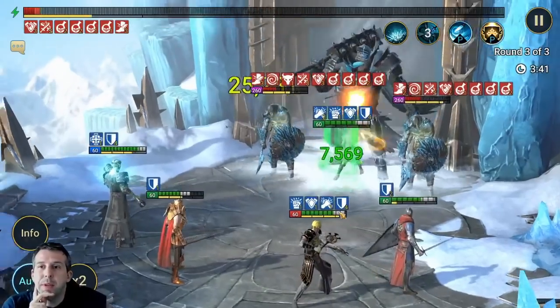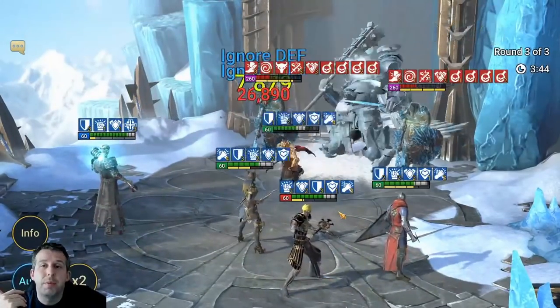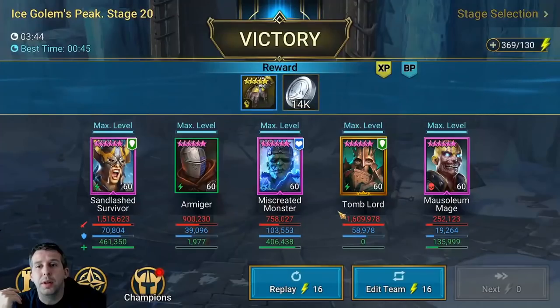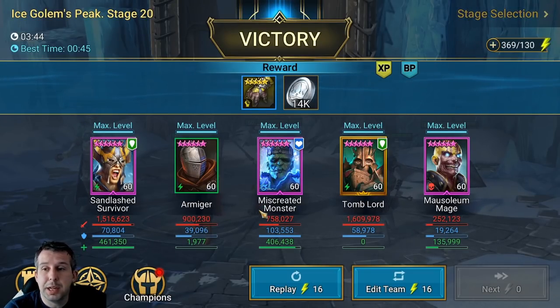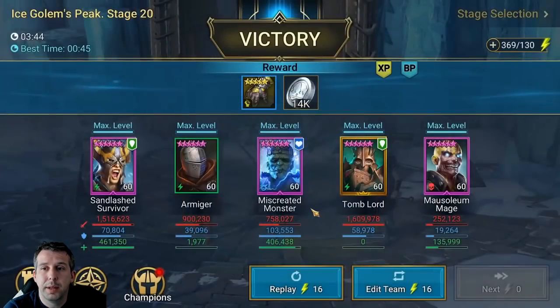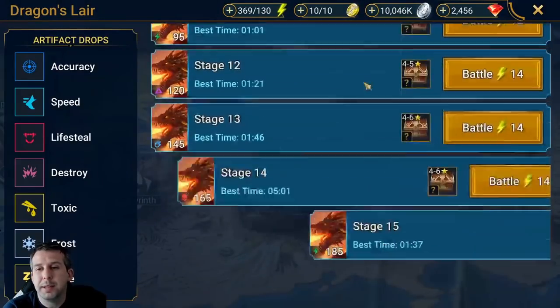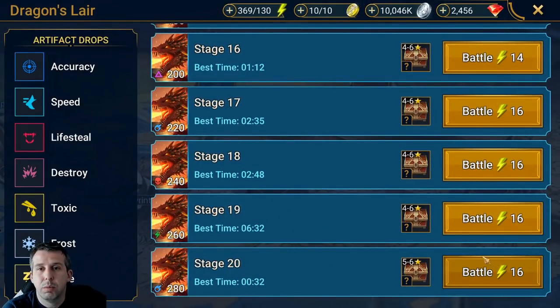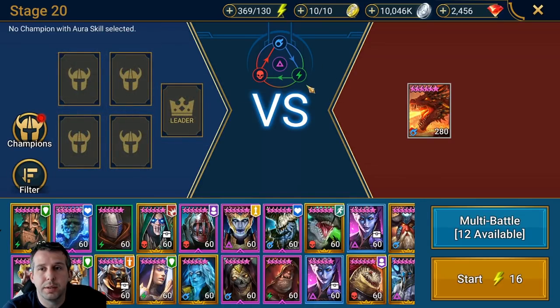She's basically been tanking damage with her passive every time we looked like we might take a big hit. She's actually come out as the highest damage dealer in line with Tomb Lord — insane champion. Not too bad at all. Let's have a look at dragons now.